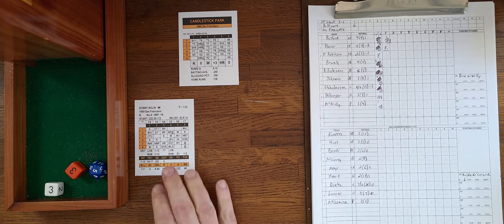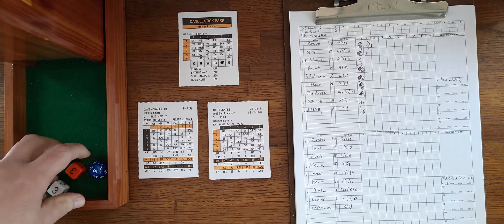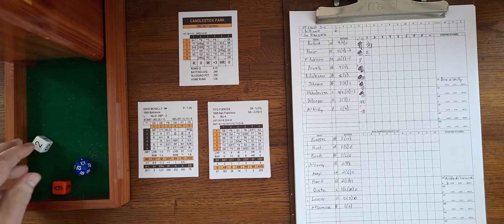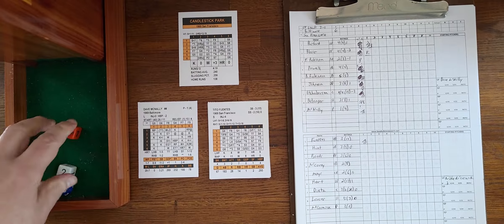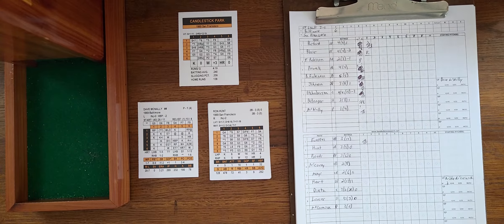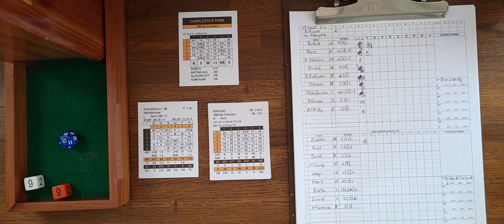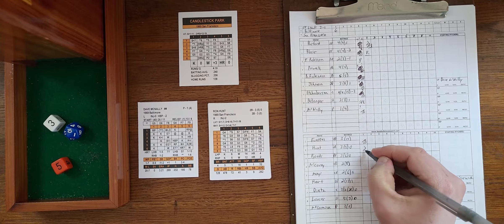McNally faces Fuentes to start the bottom of the first. On a 6-2 the strikeout is too high, so Fuentes gets a single. There's a roll of 20 for a pickoff chance — checking if Fuentes gets picked off, but he gets back. Hunt comes up and doubles to left on a 5-3. Fuentes and Hunt are in runner-safe mode since they're down 6-0 — no risky chances. Second and third, nobody out. McNally checks for a balk — none — and pitches to Bonds.